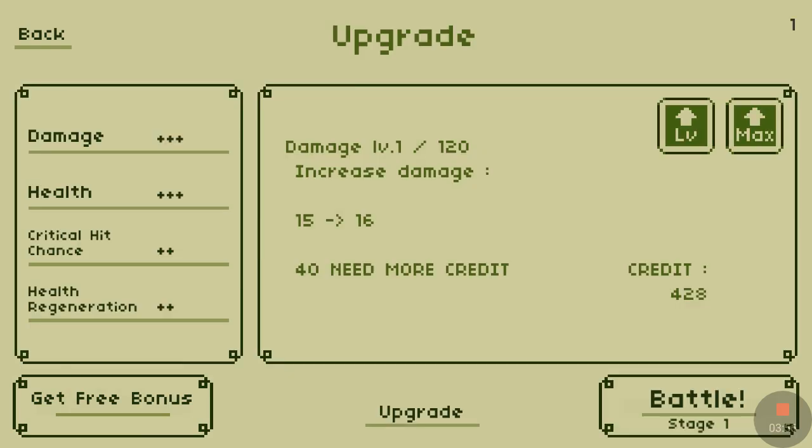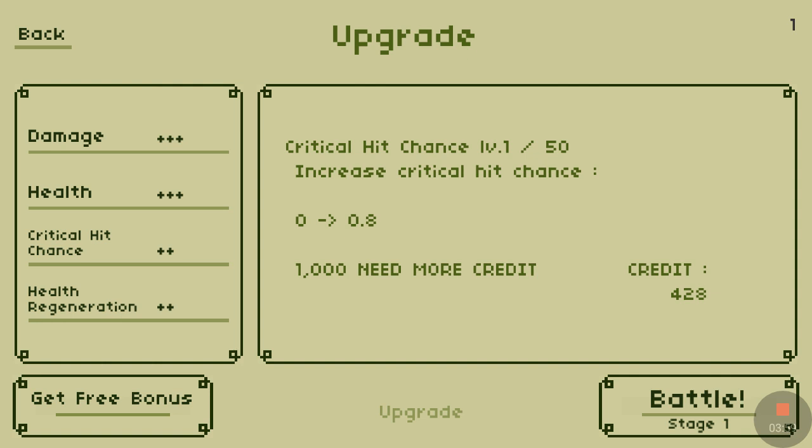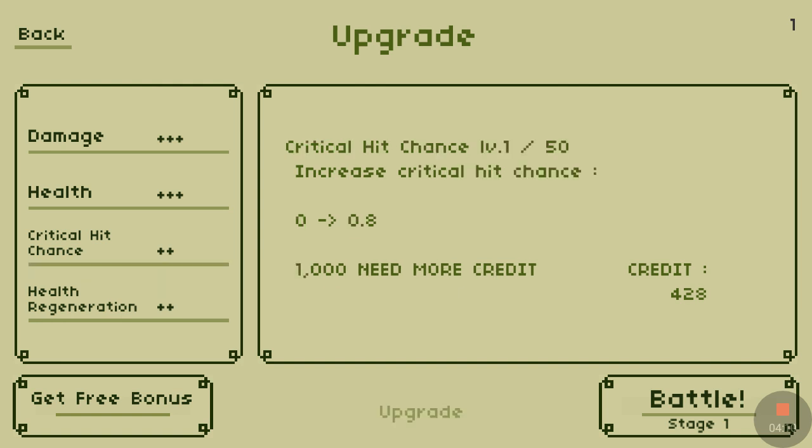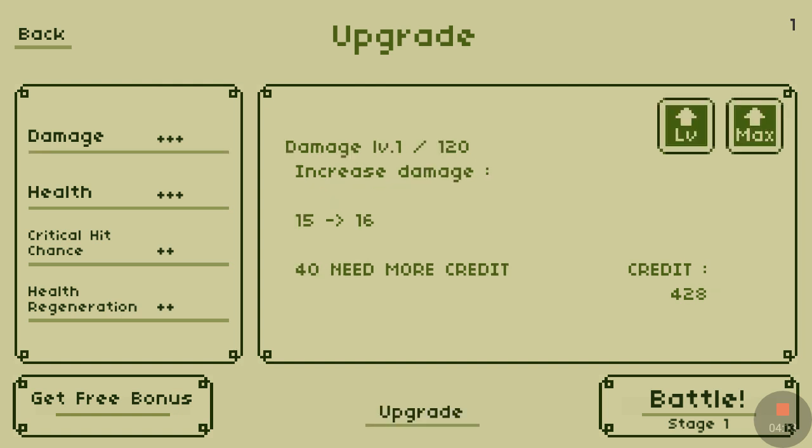We can upgrade our damage, health, critical hit chance, and health regeneration. I personally suggest going for damage and health right off the bat, because you really don't need critical hit chance or health regeneration just yet.